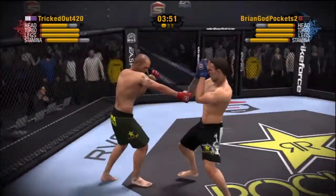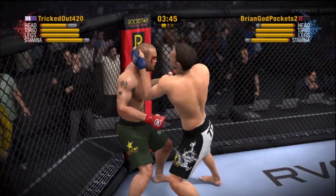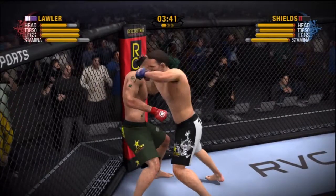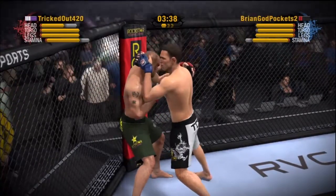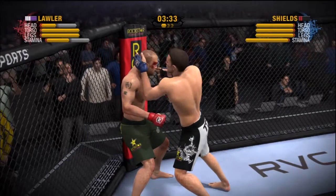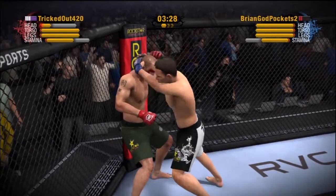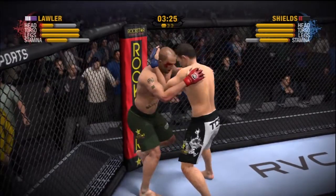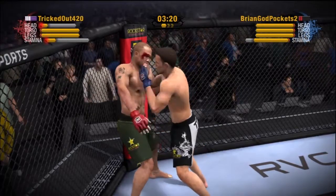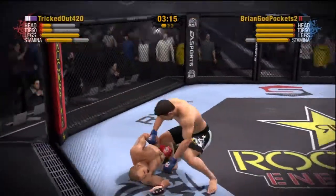He connects with that left. Shields secures the tie clinch and thus begins the dance of destruction. There's a solid left punch to the head — he's working from the tie clinch now. They are jockeying for position along the cage. Nice looking knee strike to the body. Lawlor looks to gain the upper hand with what is known as the tie plum — oh no, he is in trouble, big trouble here.